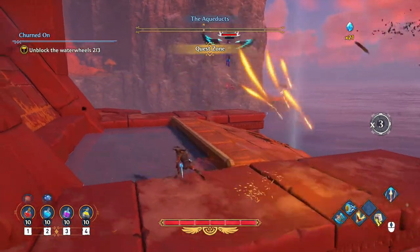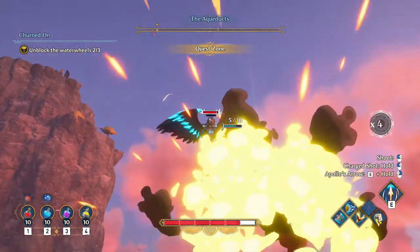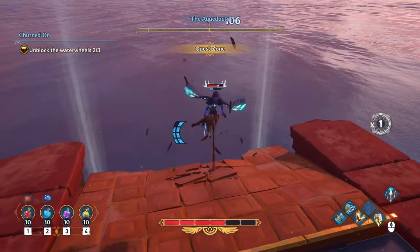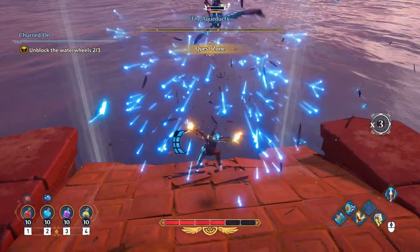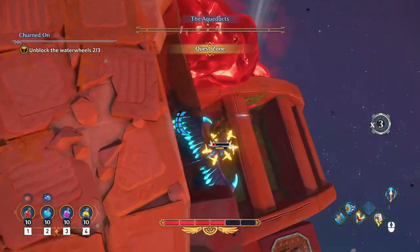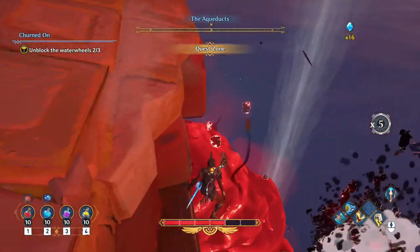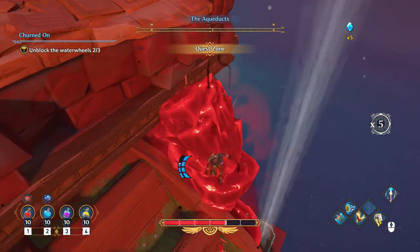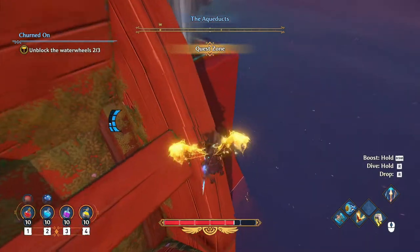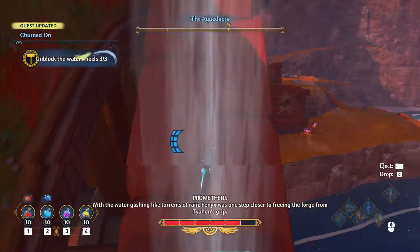Same deal with the next one. This one is low enough now, we're going to get it. One didn't die but fell down, so we'll hop down there and take care of that harpy. Then just break up the crystal on the side — one more piece — and that's it. All water wheels are unblocked and freed.